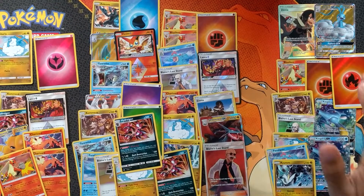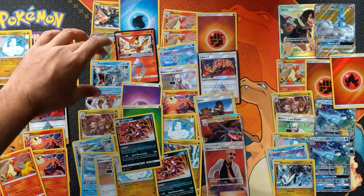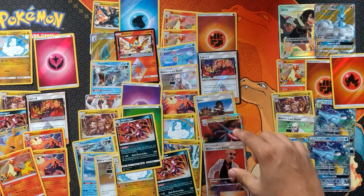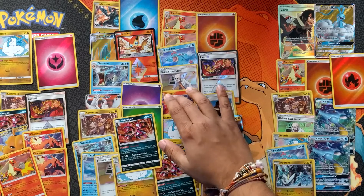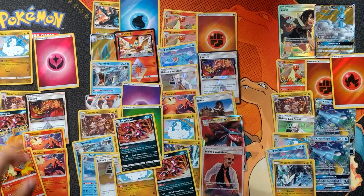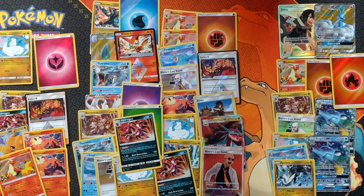Can't complain — it's pretty good. Box one by far is the best. We've got two hits in every single one: Reshiram and Dragonite Full Art in this one, Blaine's Last Stand, Salamence in this one. Count Charizard as a hit — two Charizards and a Dragonite there. But definitely Zinnia is the number one hit. And this box — look at that — four hits!